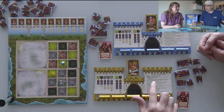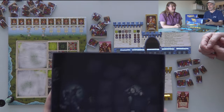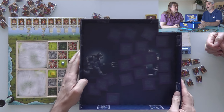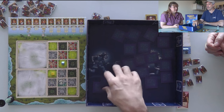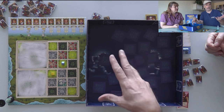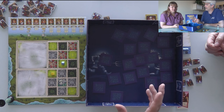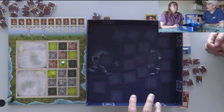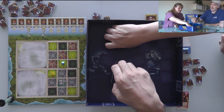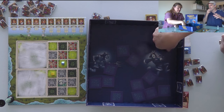Now we move on to collecting taxes. You could have all the resource tiles in a pile on the table — we're using the box back because we've got limited space. This represents all the resources in the kingdom. A bunch have already been taken out because we're playing a two-player game; there'd be more tiles with more players. Before we get going, we randomly remove three tiles each — one, two, three — so there's even less, and we don't know what's missing.